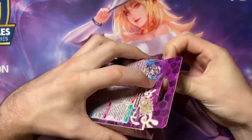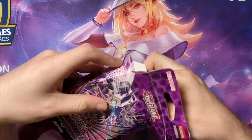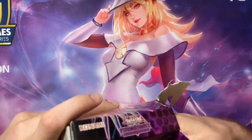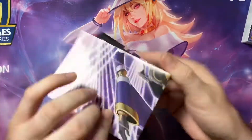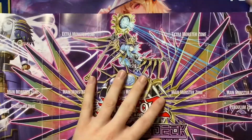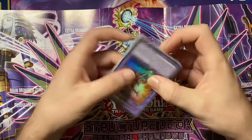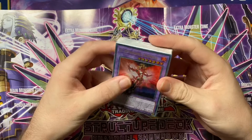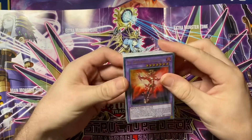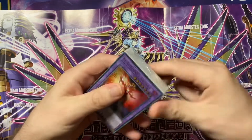We won't worry about opening all three of them otherwise it'll take absolutely forever. We'll get out the playmat just for the opening and we'll show this one off. Okay, that's not terrible — I like the zones. Grista's the first card. Why is that the first card in the pack? Why is it not the newest card? Okay, let's crack this open.